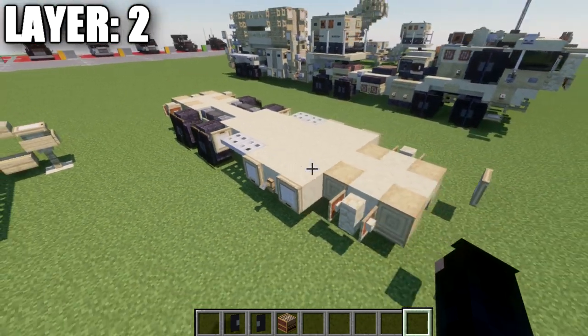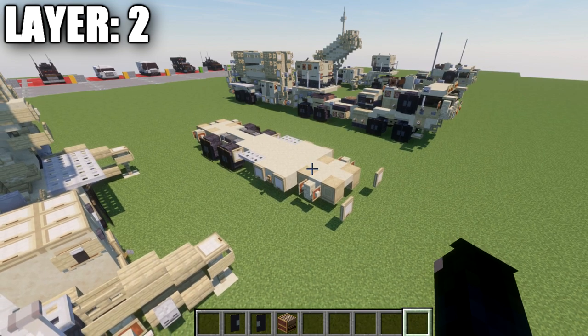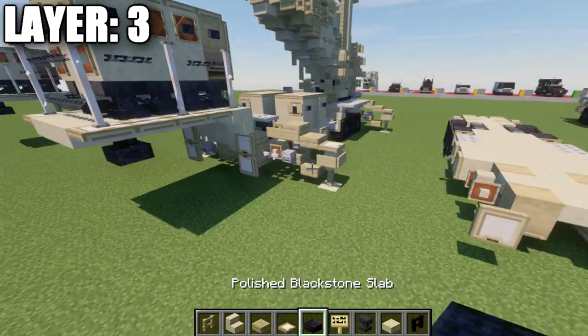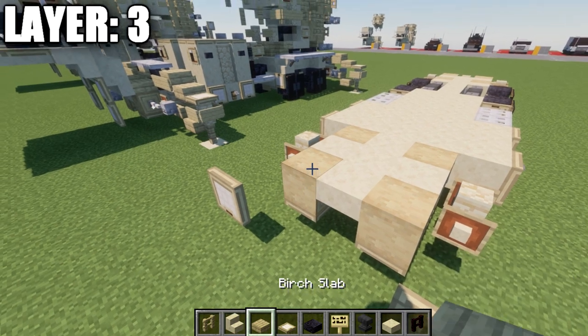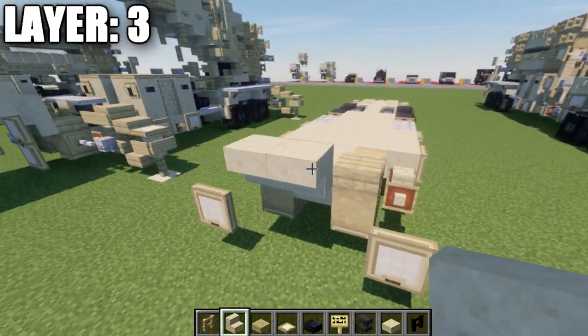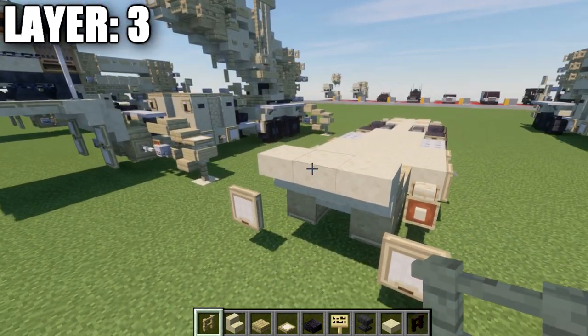That wraps up layer two. Moving on to layer three — go to the section on top of the birchwood logs at the front. Place a birchwood slab to both sides, then an upside-down smooth sandstone stair coming off those slabs, and another upside-down smooth sandstone stair in the center. Then go up from the birchwood trapdoors with one more trapdoor opened the same way.